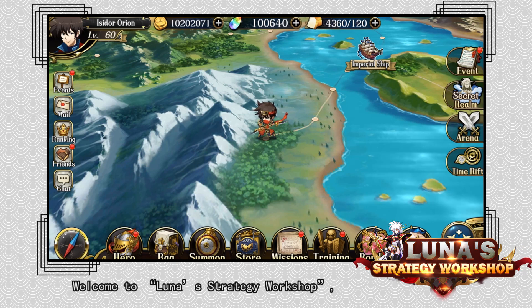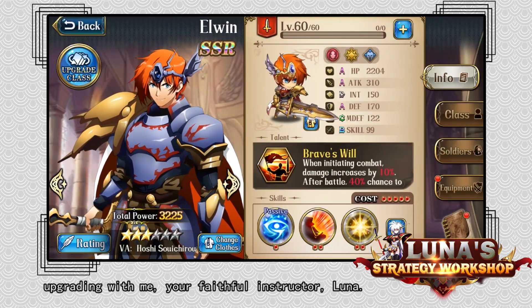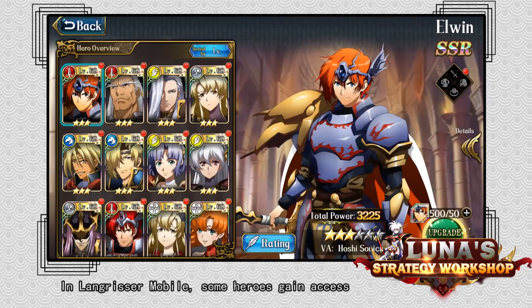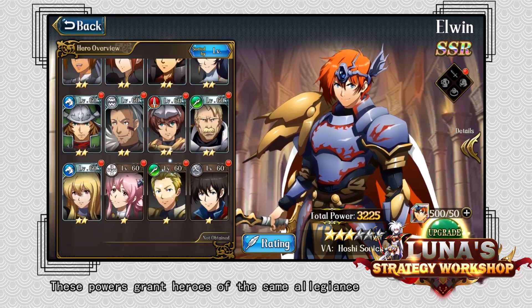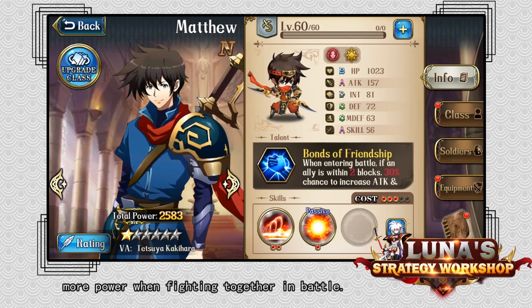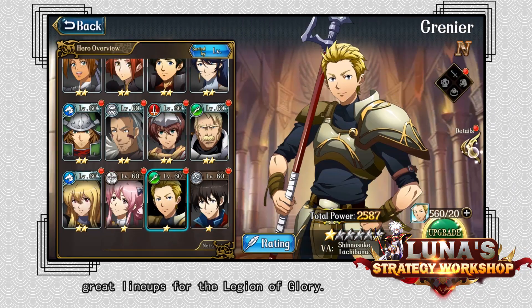Welcome to LUNA's Strategy Workshop, where we'll dive into the game's mechanisms and learn the best strategies for hero upgrading with me, your faithful instructor, LUNA. In Langrisser Mobile, some heroes gain access to a fusion power when they reach level 35. These powers grant heroes of the same alliance more power when fighting together in a battle. In this video, I'll introduce you to some great lineups for the Legion of Glory.